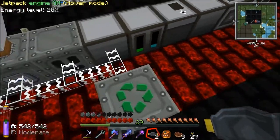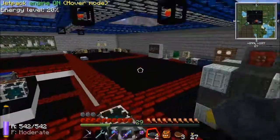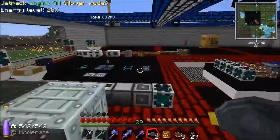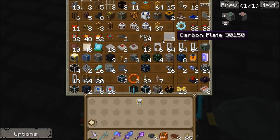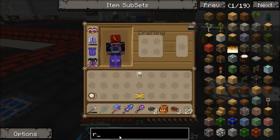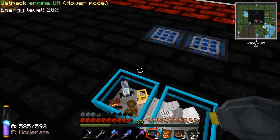We're going to start wanting to feed something into there, and the way I actually want to do it is with an igneous extruder, which will slowly get us some scrap. So I need to make one of those real quick. An igneous extruder needs a machine frame, and let me just check the recipe — yeah, it is: machine frame, piston, some tin, and some glass. Easy enough.